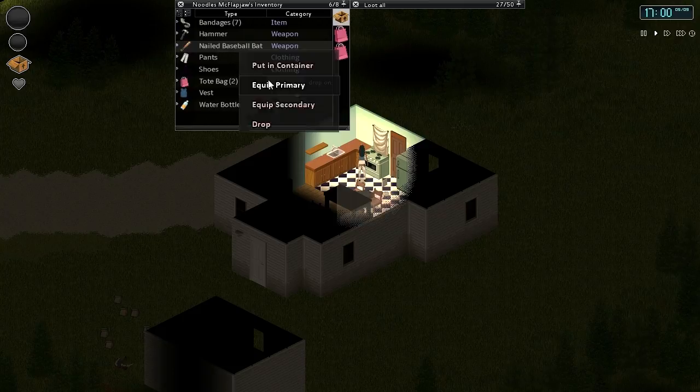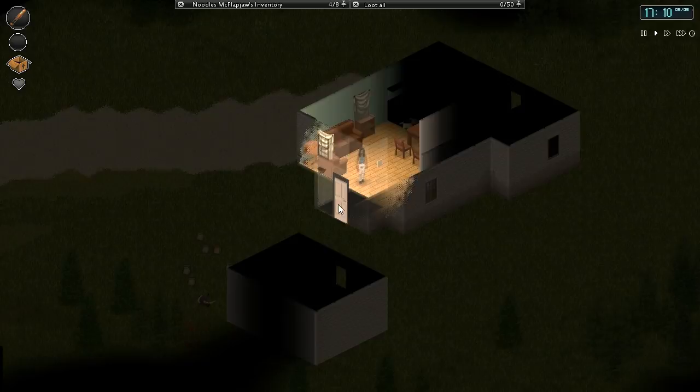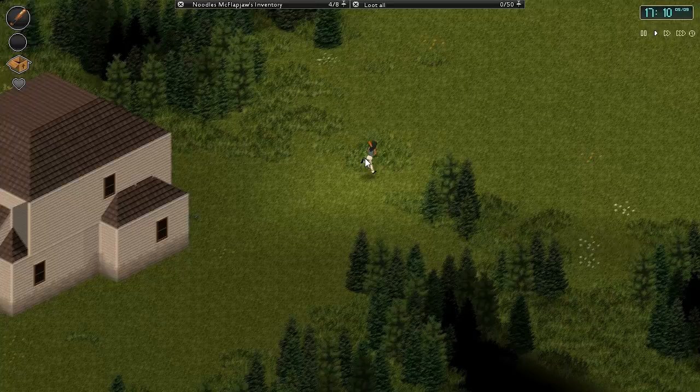I'm going to put that in my primary slot, drop the hammer back on our tool bench, and leave the axe stored here. The axe is so heavy that I don't want to risk losing it — its durability might get reduced. I haven't used an axe since the previous builds so I don't know what the durability looks like. If we lose our only axe without ever getting any construction done, that's going to be very unfortunate. We've got a little bit of time left, so I'm going to head up to the northeast and see what's out here.